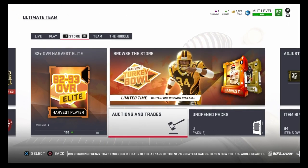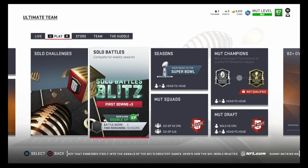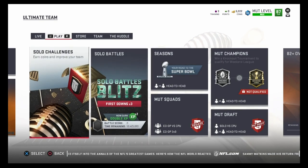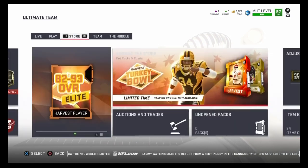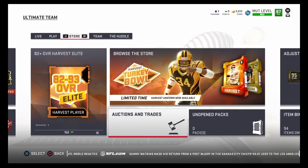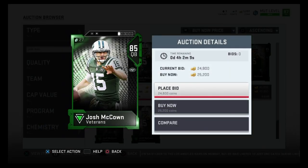Hey guys, hope you're having a fantastic day. We're gonna look at some of the top budget quarterbacks you can get for around 25k, 50k, 75k, 100k, and 125k roughly. If you do the solo battles you'll get 125,000 coins — all you gotta do is reach Ultimate, which isn't that hard. Just play your games, win your games. Take the quick sells and get the coins right away, and we're gonna hop right into it.